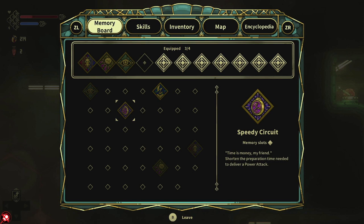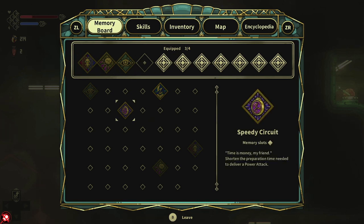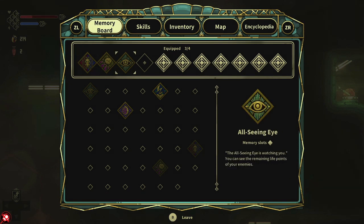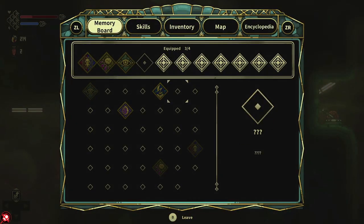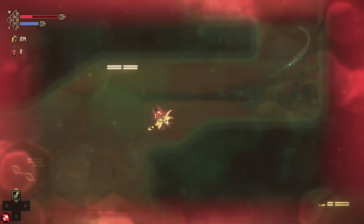This skill shortens the preparation time needed to deliver a power attack. I can't equip it here in the field — I have to be in my outpost in order to do that. Let me go back to the outpost because I think I need to unlock something first.